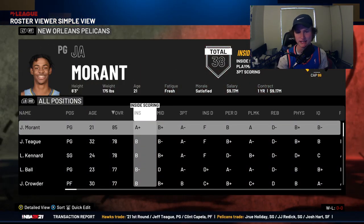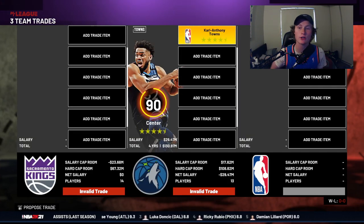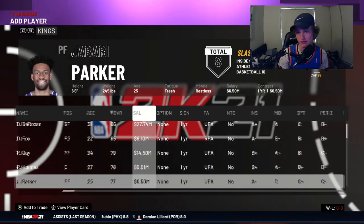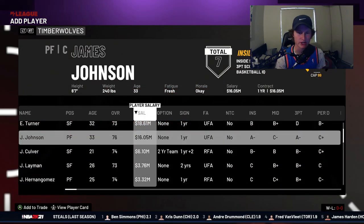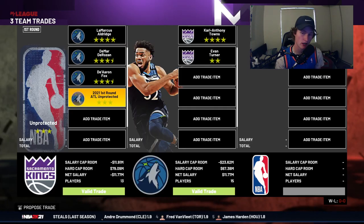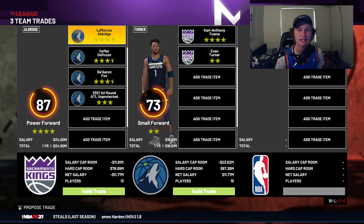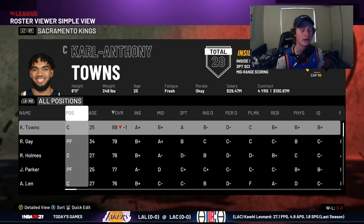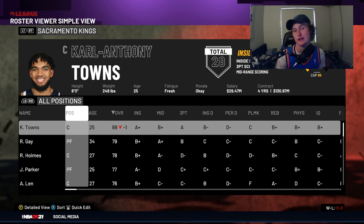Ja Morant is an absolute beast in 2K21, so I strongly suggest going to get him. The fourth trade is for Karl-Anthony Towns. You're going to have to give up LaMarcus Aldridge — make sure you move him to power forward, otherwise the trade will not go through. You also need to give up DeMar DeRozan and De'Aaron Fox. They'll give up Evan Turner, and you need a three-star first round pick — the Atlanta Hawks first round pick again, the easiest one to trade for. That proposed trade will go through every single time and you've got yourself Karl-Anthony Towns.